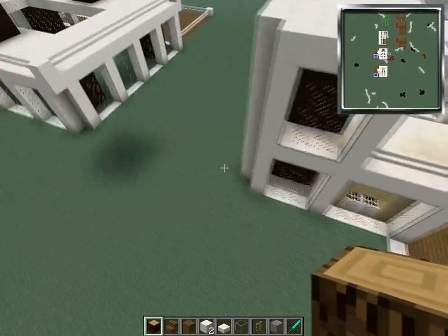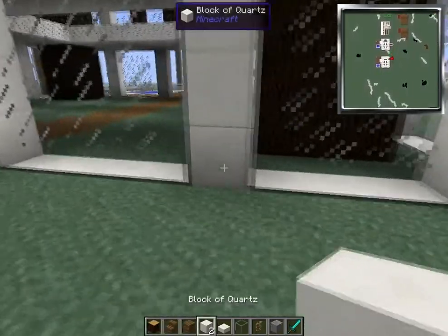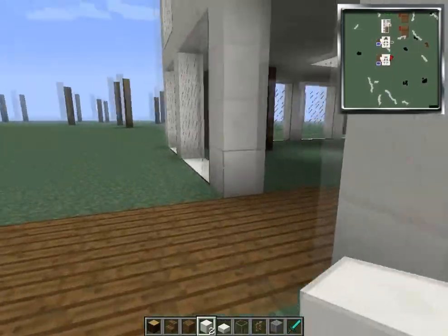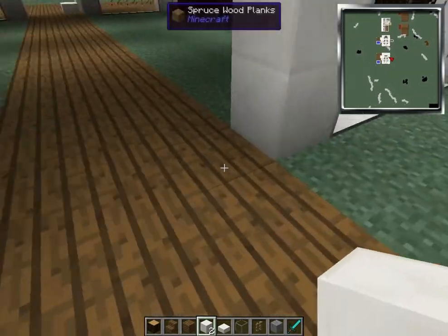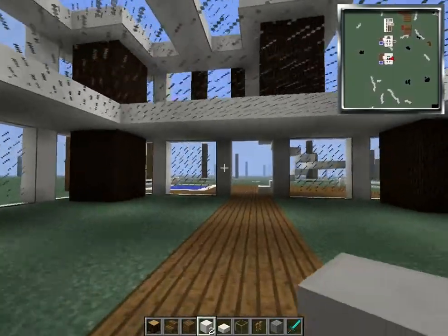What I've done off camera was extend this one out. You're going to want to note where it ended on that side, and on this side you just want to bring it out 5, build the pillar up to this walkway, then put glass in, and do it on the other side.